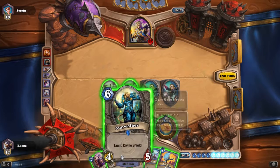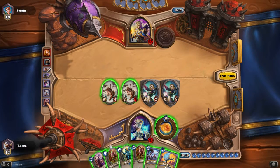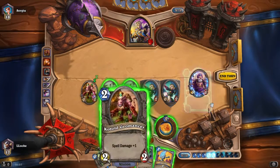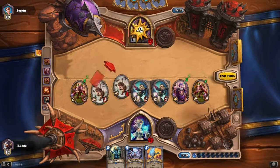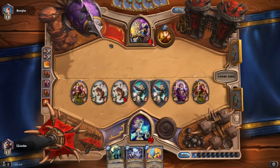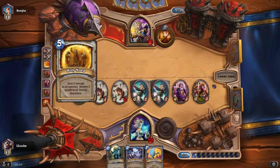At least I still have some creatures on the board which do more damage than he can heal each turn, so that's fine. Let's see what else we can do. I'm not going to play the Sunwalker yet until he's gotten rid of these two taunts — just going to play some more spell power creatures. Heal and Fireblast. Just hope he's not going to play his second Holy Nova right now. And there it is.